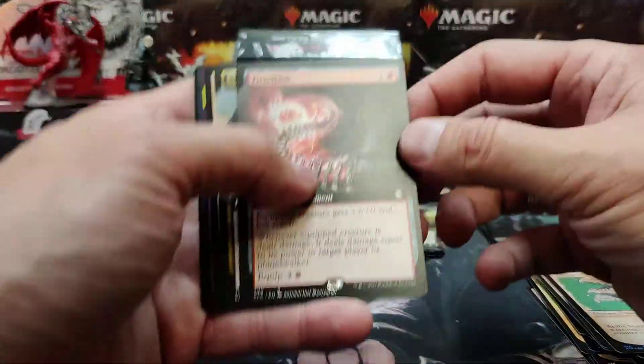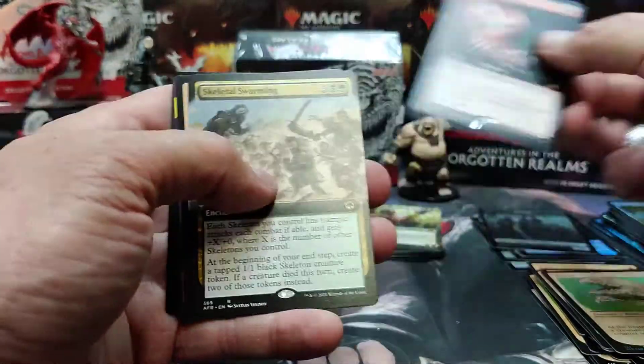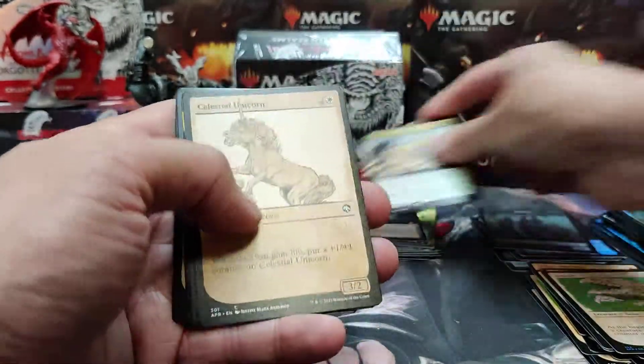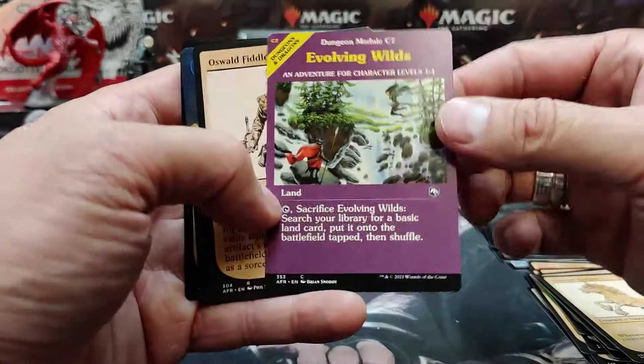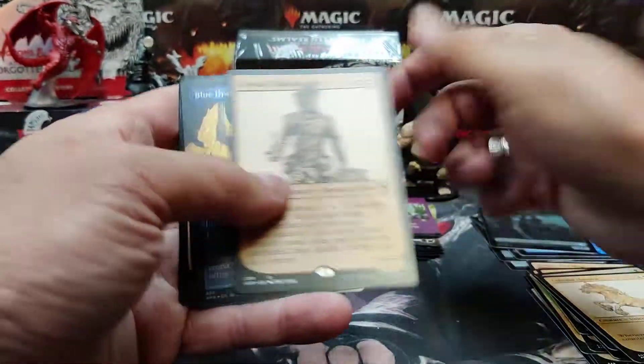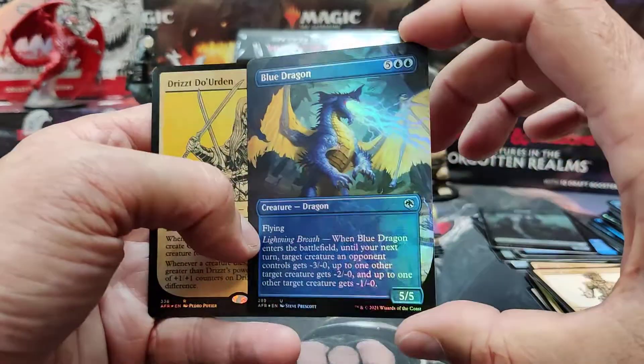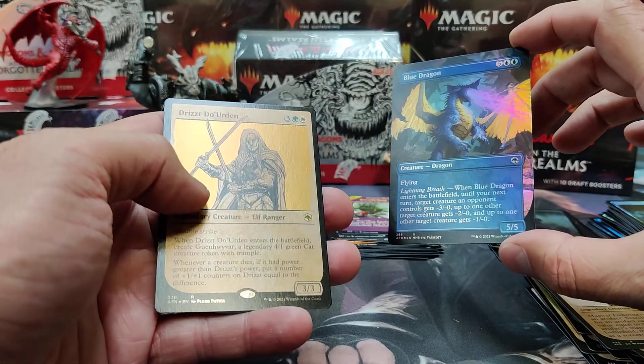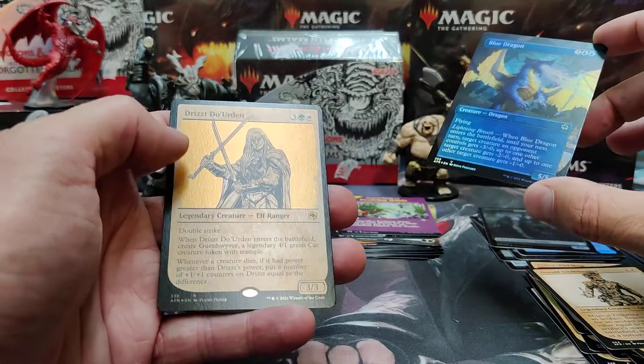Cool — we've got a pet albino frog apparently. Fiend Lash looks like a commander card. Skeletal Swarming full art. Evolving Wilds — good old Evolving Wilds. A Blue Dragon full art foil — that's nice looking. And there's Drizzt Do'Urden — I believe he's the guy with the panther, a 4/1 green cat.